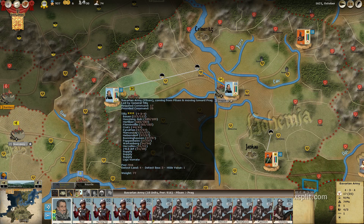It's cool how every single formation has a name: the Bauer Regiment, the Haslong Souls Regiment, the Herliber Regiment, the Florineville Regiment, the Kratz, the Einaten, Mark Osei, Hebersdorf, Bonninghausen, Pappenheim, Wartenberg, Herzellis, and then others — and then Liga Vorate.